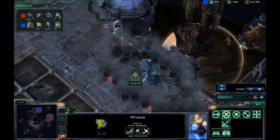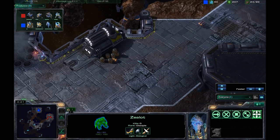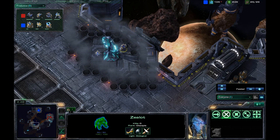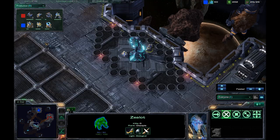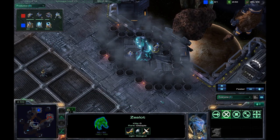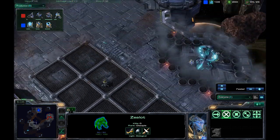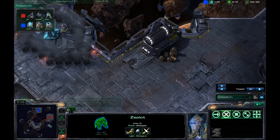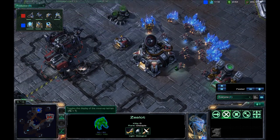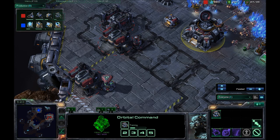His probe passes by the Xel'Naga Tower. The zealot is still following him — will the zealot make it to my base? No, he stops it and puts the zealot at the Xel'Naga Tower, which is a very smart move. The Xel'Naga Tower guards the only pathway between the two bases while giving you sight over both expansions. It's very powerful on this map, and something I forget to use often.